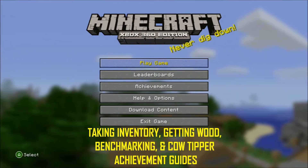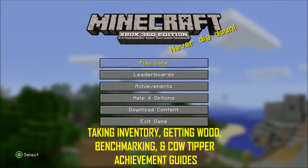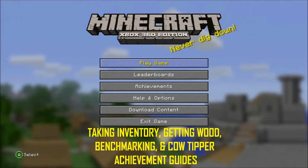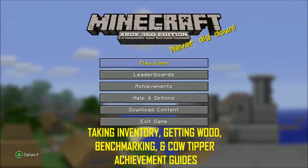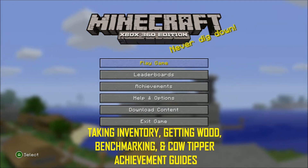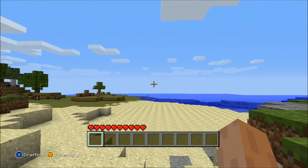What's up guys? This is KoalaHazardGaming and we're going to show you some achievements in Minecraft. We're going to show you the Taking Inventory, Getting Wood, Benchmarking, and Cow Tipper achievements. They're pretty much the easiest achievements to get in this game, so I'm going to run through them really quick.